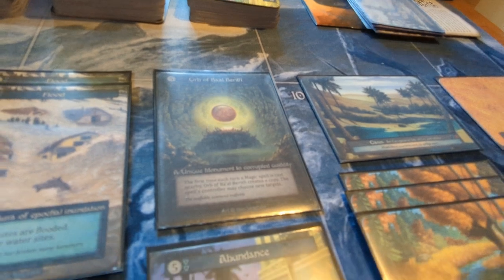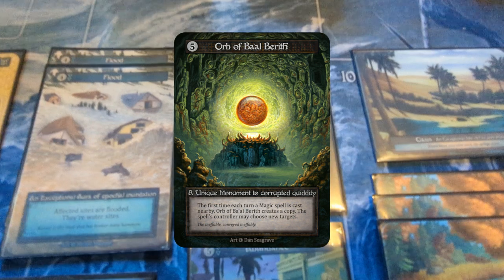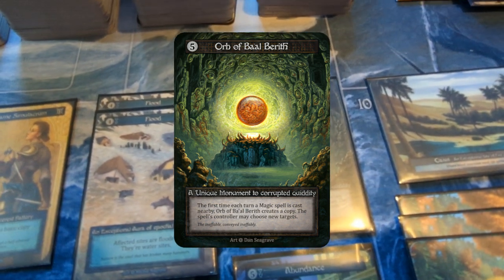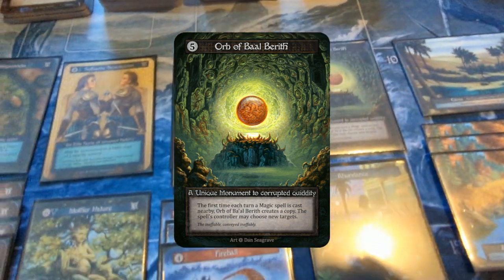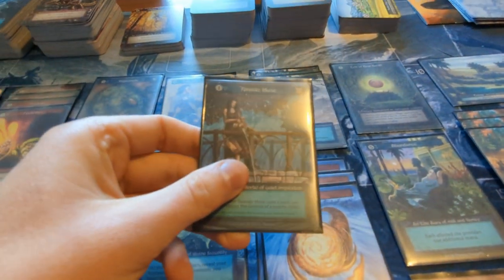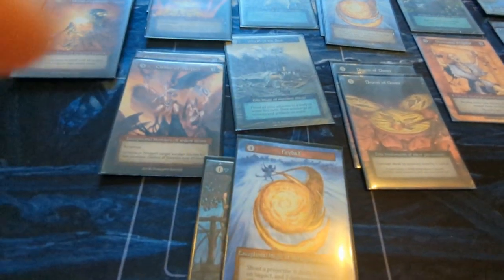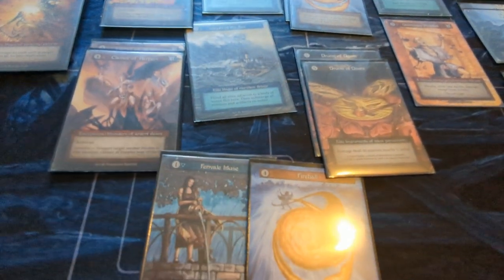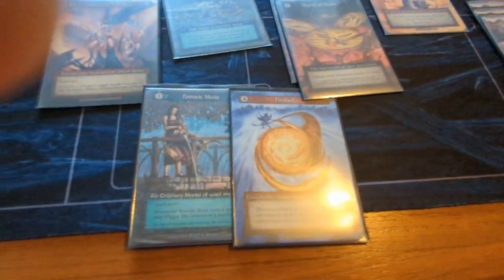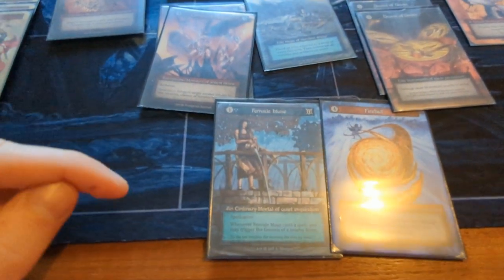This is the main card of the deck: the Orb of Baal Bereth. What makes this card so great is that it can create copies of spells that I cast. So if I get, say, this card to cast this card, and I have the orb out, I will be able to target multiple minions, and if I'm near a river, I'll be able to trigger that river effect as well.